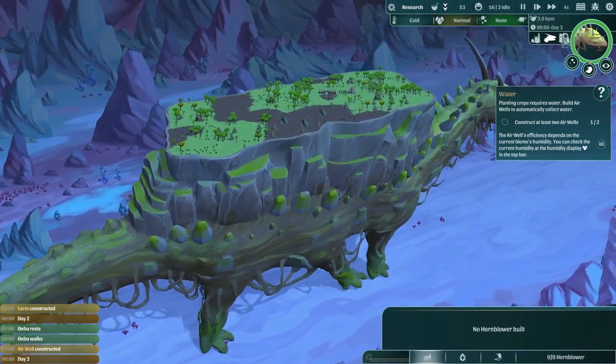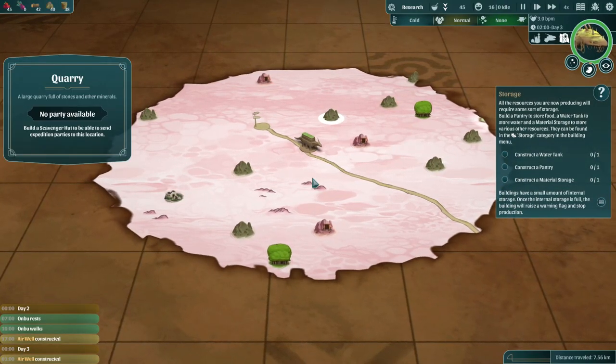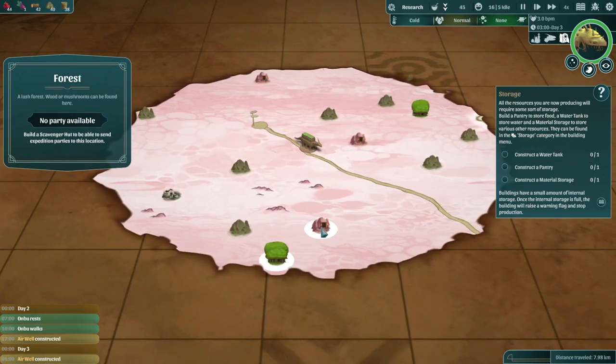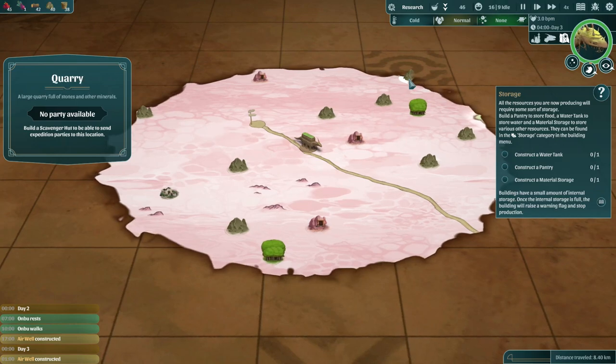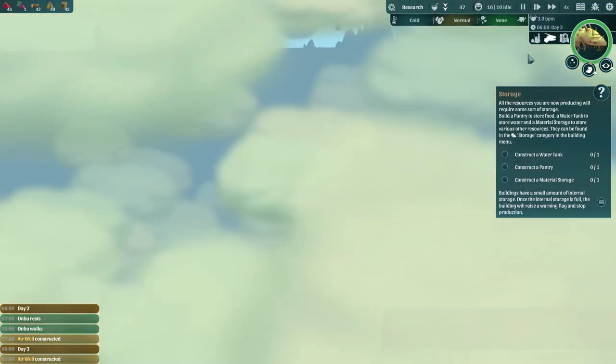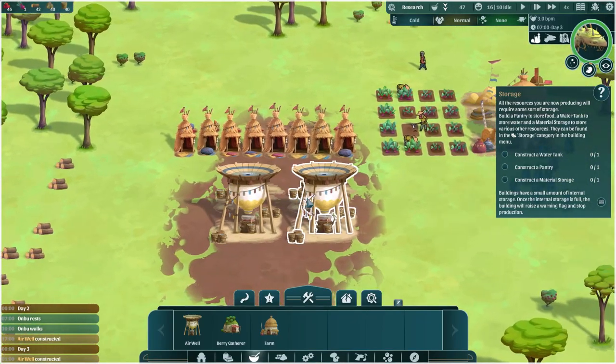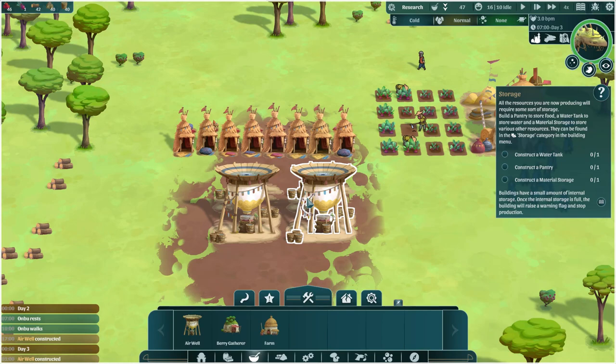I take a look at Onbu walking around. The world map view shows mines, quarries, forests, and what looks like a lake. We head back to the village and get a new tutorial prompt for storage: build a pantry to store food, a water tank to store water, and a material storage for other resources — all found in the storage category.